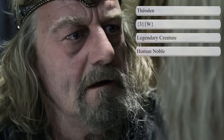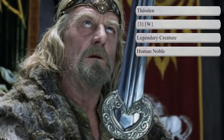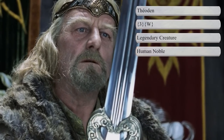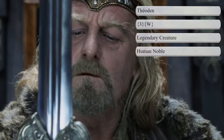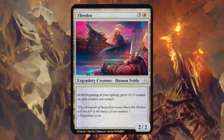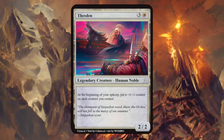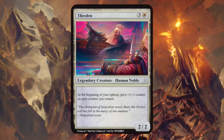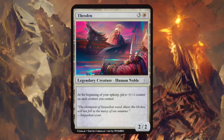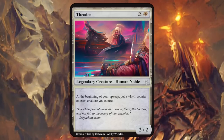Next up is Theoden, King of Rohan. He led 6,000 men to the aid of Gondor during the Battle at Pelennor Fields, bravely charging the legions of Sauron — made him a white legendary human noble, although you could throw knight into the mix as well. King Theoden is a 2/2 saying at the beginning of your upkeep, put a plus 1/+1 counter on each creature you control. This will scale nicely into the late game and fits Theoden's character when he gives his speech to rally the troops — I like this card.